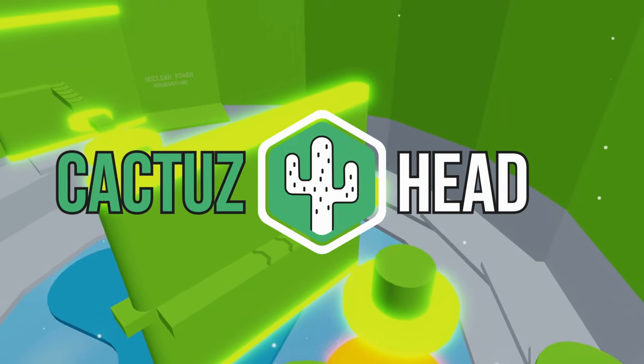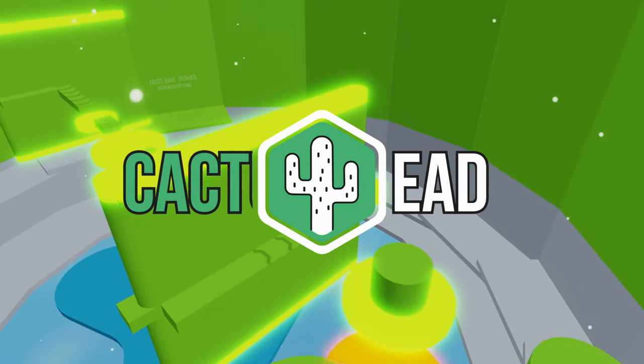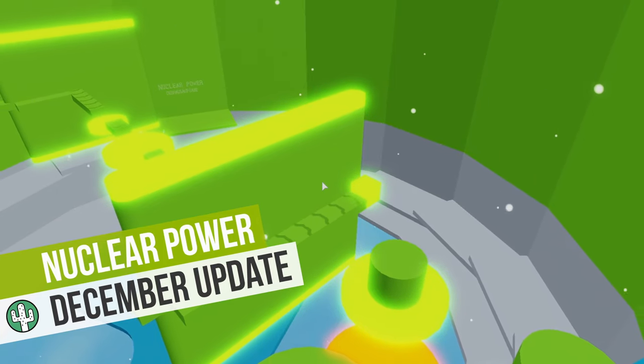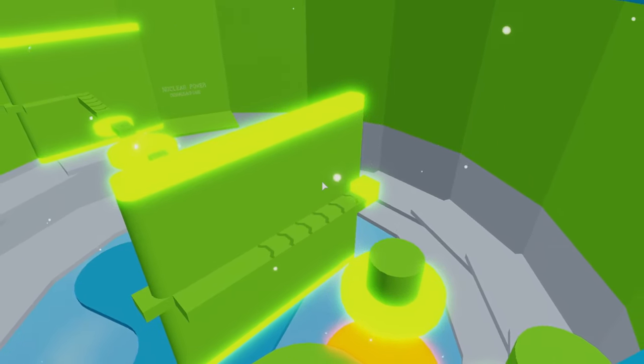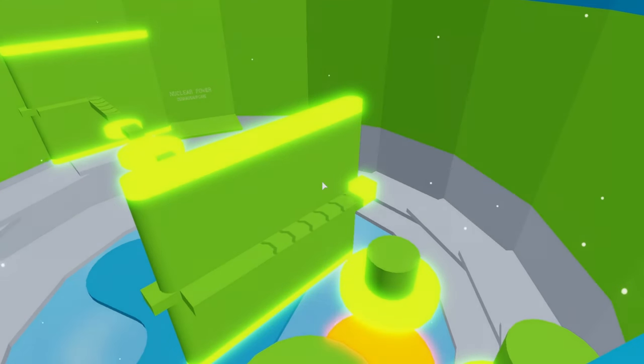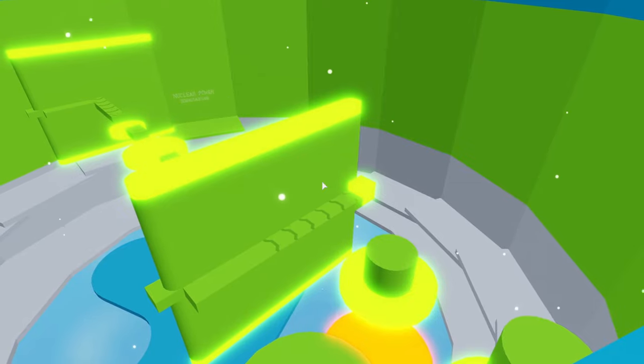Hey guys, Cactus here, welcome to my YouTube channel. Today I will be looking at one of the new sections called nuclear power. This acid green colored section is designed by Gabe. It features 5 conveyors, 2 walls, 3 pillars, and 13 kill bricks.